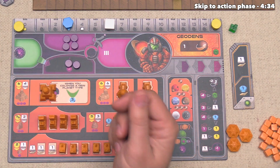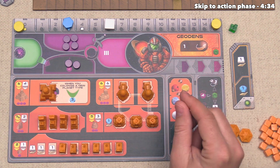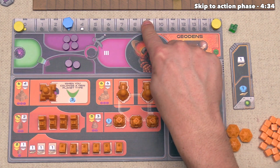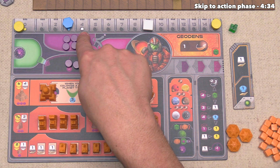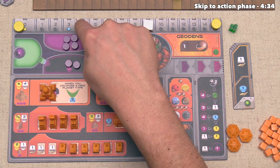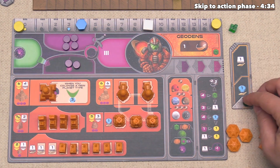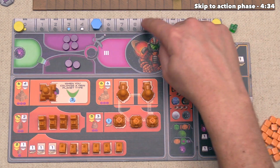We are now done with our income, but our opponents the Geodans also get to do this simultaneously. They gain three ore, bringing them from six up to nine. They were at six instead of four because they got an extra two ore as part of setup, which I'll explain later. They gain one knowledge bringing them to four, and from their boost strip they get another knowledge to five, and another ore bringing them to ten.